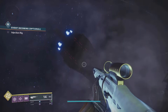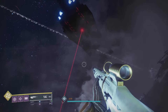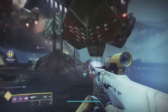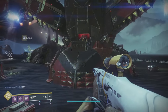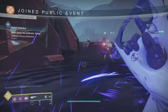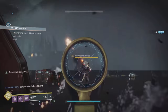Moving on, we have the Injection Rig. This one seems like a lot of people don't know how to work. It'll spawn like the Cabal drill — a big laser will come down and land. The mechanics aren't too difficult. It will have a wave system, and when each wave starts it'll spawn a Scion. It will tell you to defeat three Scions, but making it heroic is handled differently.